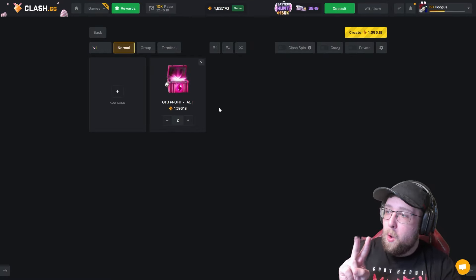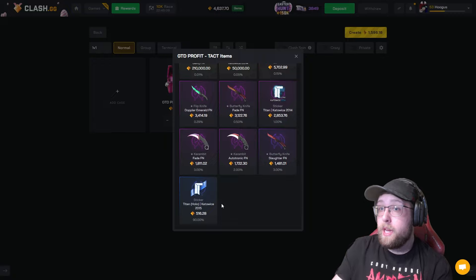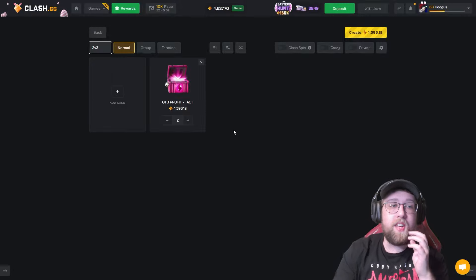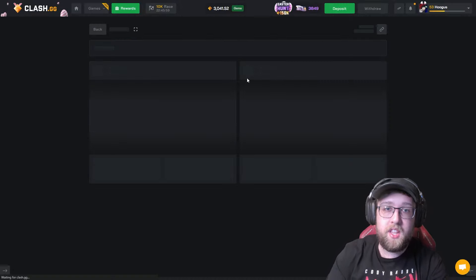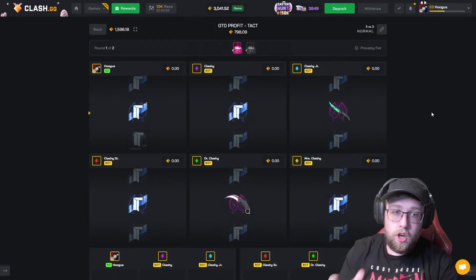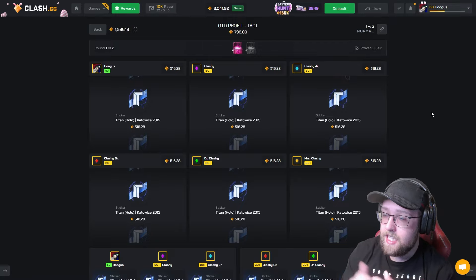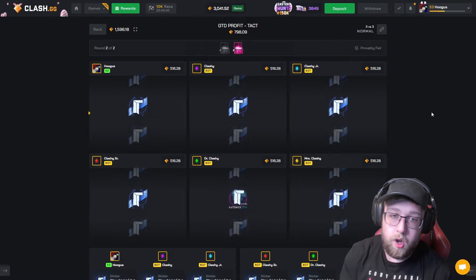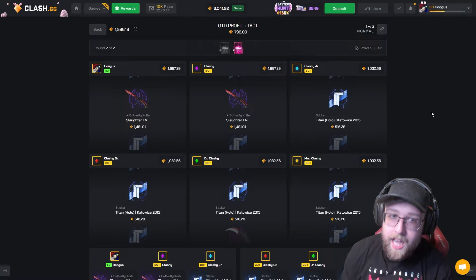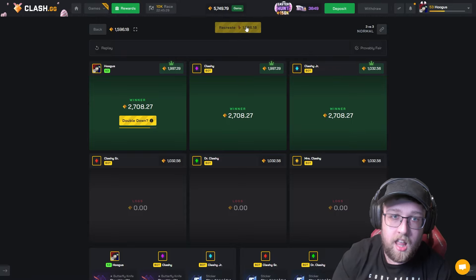Let's go ahead and open two of my guaranteed profit case. It is a 90% chance to hit 500, but if you're doing a battle, you're guaranteed to get profit back if you win. I've never done a guaranteed profit case in a 3v3. Let's do it. If we lose, we're going to have to lower the bets, but if we win, this could be huge. You're guaranteed to hit 1,500 as your team, but if we hit one of the 10%, we could get a big win. We hit two 10% and we get the win — $1,500 spent and we almost fully doubled up. I love it.